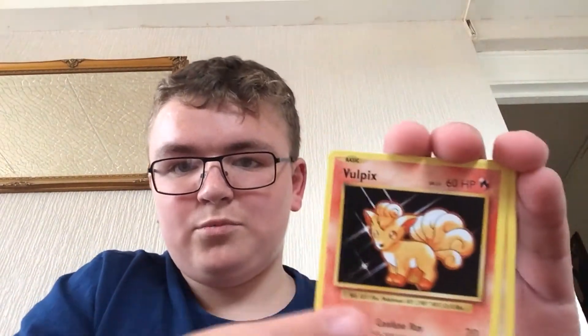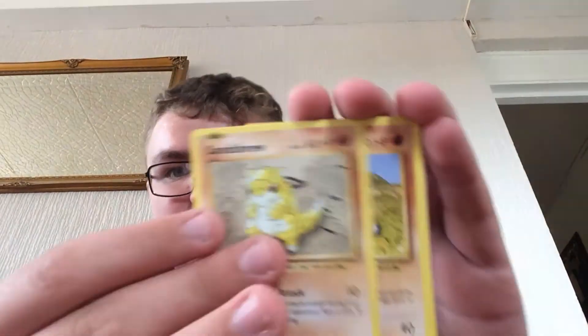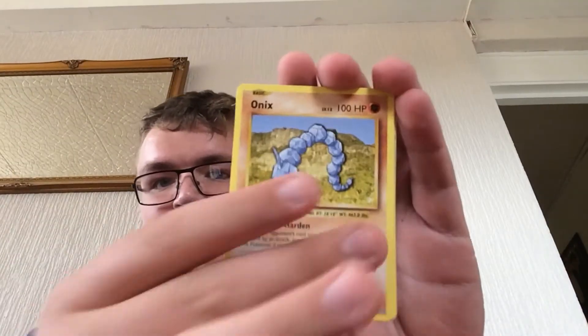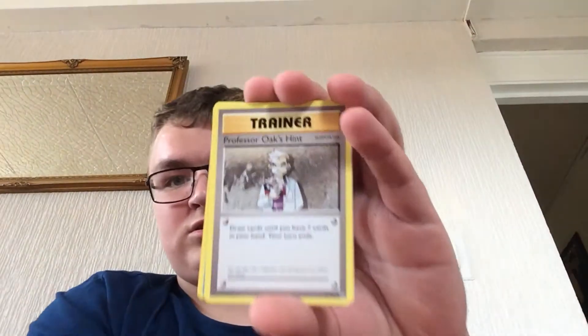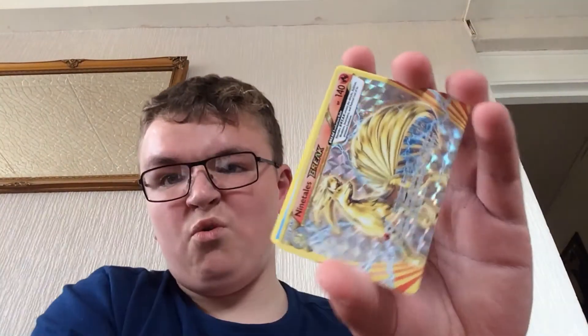Ok guys — a Drowze and a Drowzee, an Electabuzz, Rhyhorn, Sandshrew, Onix — that was an Onix — Brock, a great Professor Oak, a Metapod, a Ninetales Brite, and a Dewgong.